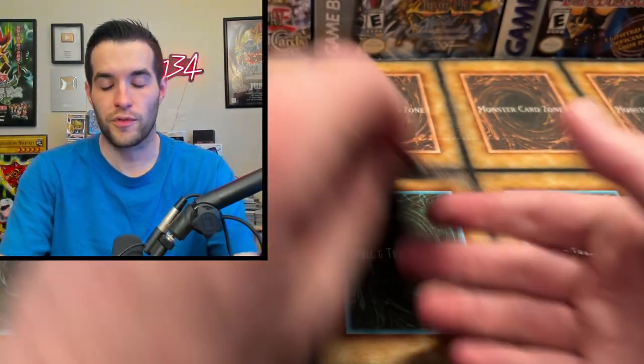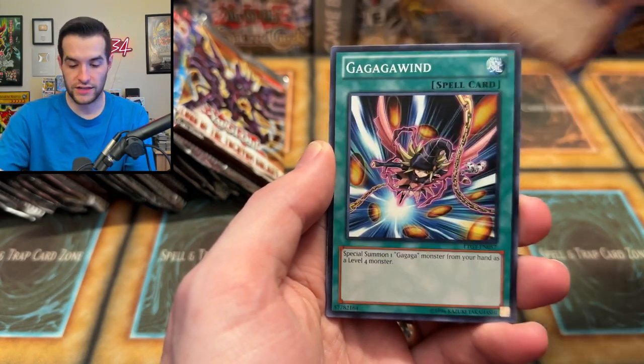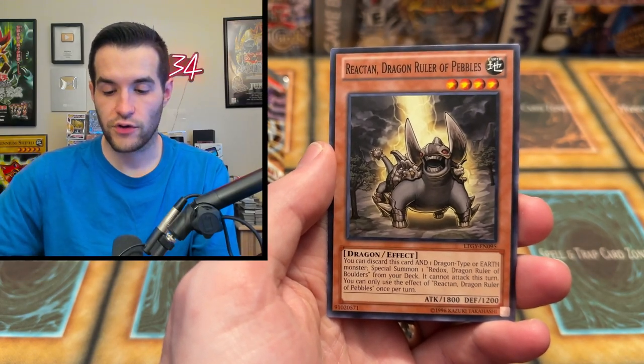I always think Crimson Sunbird is worth money but it's probably like 10 cents because of the instant fusion shenanigans. King of the Feral Imps, Battle Boxer Jazzclaw, Leopard, Tadakawa Knight, Gaga Wind, Memory Loss, CXyz Dark Fairy Cheer Girl, and Reactant Dragon Ruler of Pebbles.